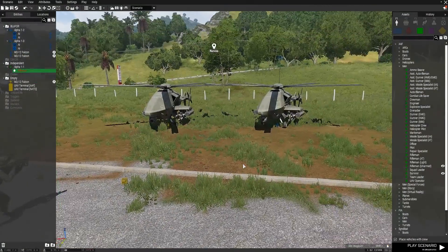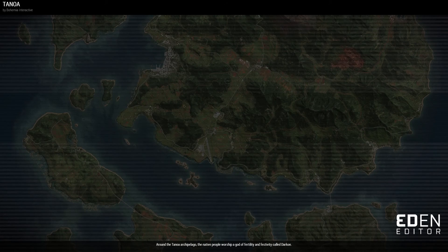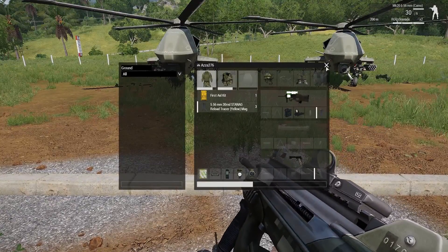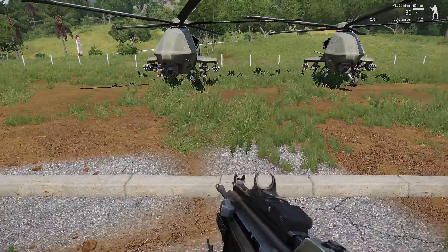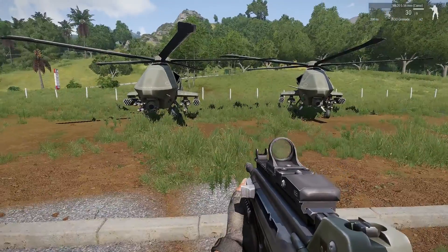I've also changed myself to an AAF soldier here, with an AAF terminal down there and the NATO terminal still over there. When I pick up the AAF terminal it is usable by my faction. I go to open UAV terminal, and I get nothing — because these are two Blue Force AI-controlled drones, so I have absolutely no chance of controlling those through that menu.